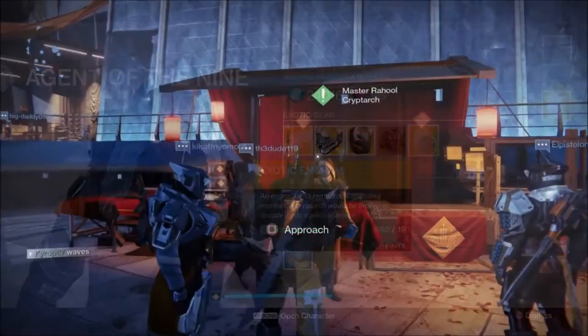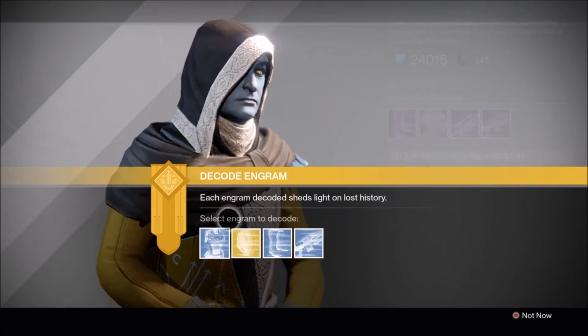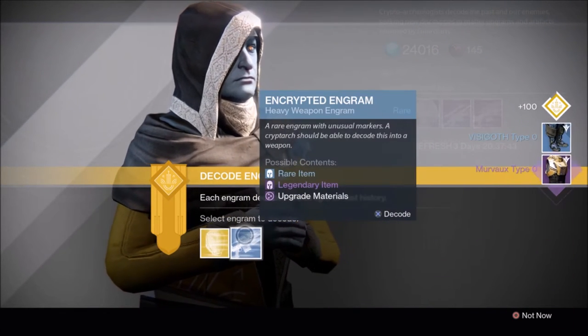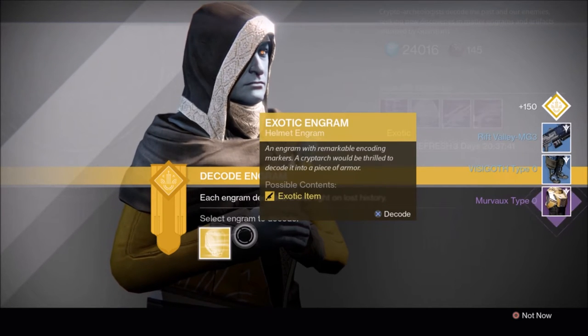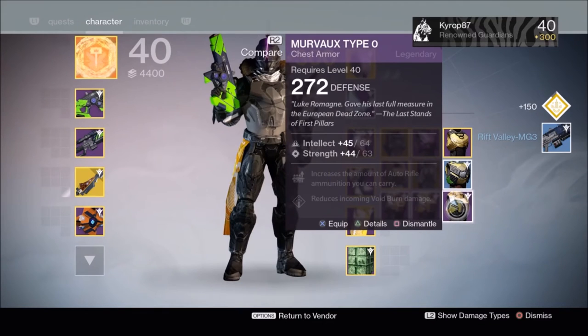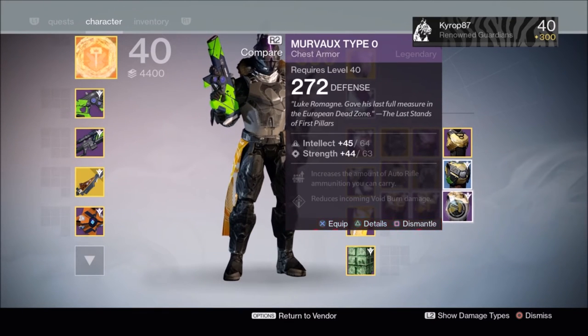I'm not looking for anything in particular — I just want some 310 armor so that I can infuse it into other gear. Let's get some of these blues out of the way. A legendary from a blue already! Let's check it out. 272. Ugh, don't need that.